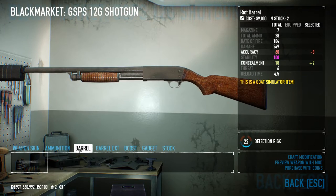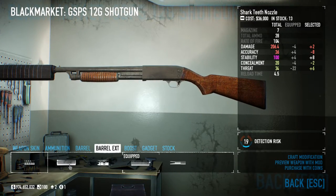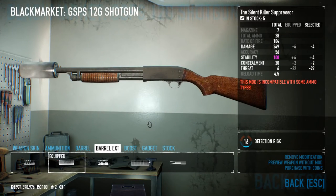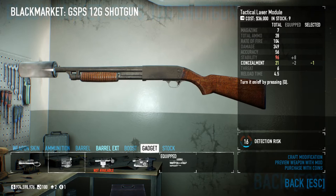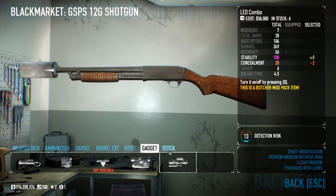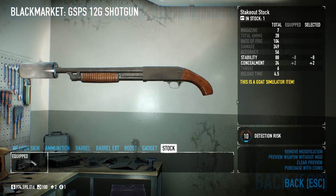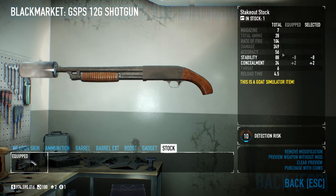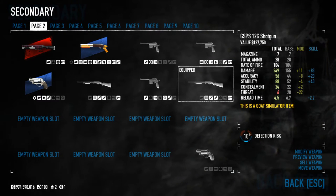Next one, the GSPS 12 Gauge Shotgun — backshot is nice. I'm going to take the Riot Barrel and this extension. No boost; normally I'd use the Combat Laser Module but I'll remove that and add the Stakeout Stock. That gives me 56 accuracy, 88 stability, 24 concealment, and still 249 damage, with a detection risk of 10.